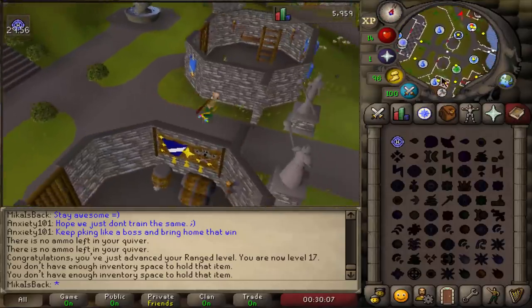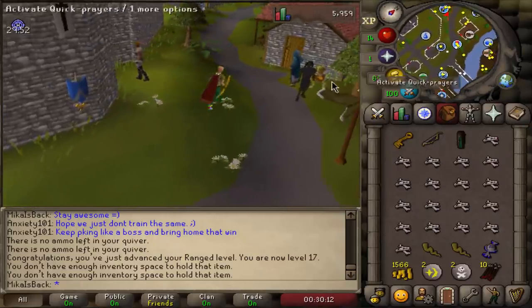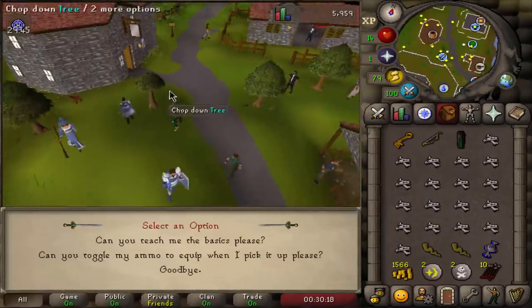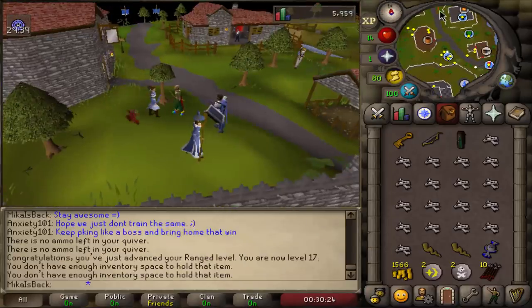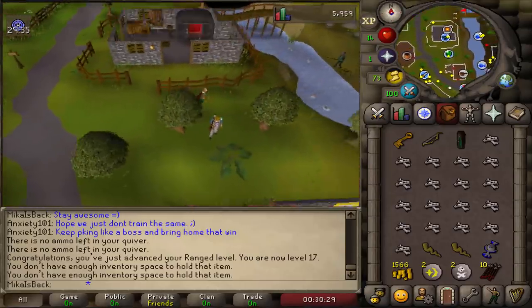With 25 magic I'll unlock the teleport spell to Varrock, which is really nice because then I don't need to run all the way to wherever I want to go. Let's talk to the ranged combat instructor. You can toggle your ammo to automatically equip when you pick it up — it's that simple, really useful. Let's get some runes and get some magic training going.